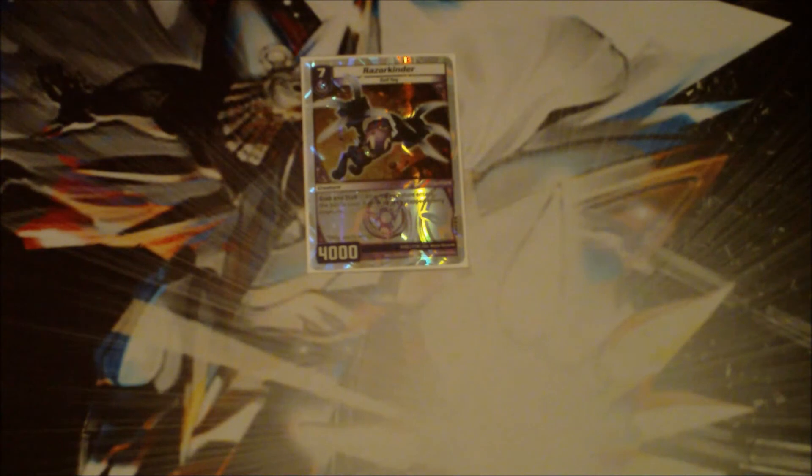Coming in at number 10 is Razorkinder. His 4,000 power is nothing impressive, but it does get him past Rockbite, so fire decks running Rockbite have to forget about that. Since he's level 7, he can't be killed by the level 4 or lower removal. His real upside is basically you're getting a Deathsmoke for two more mana, but you're also getting 4,000 power out of it — it's like Deathsmoking and playing a creature at the same time. A lot of times you can hit your opponent's finisher too; if they play Zagan, you can return with a Razorkinder.